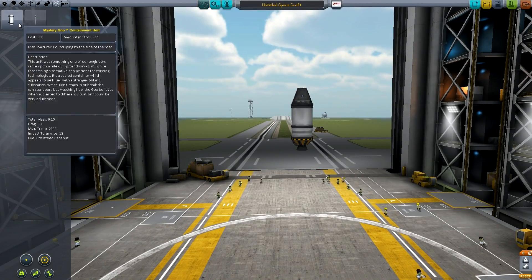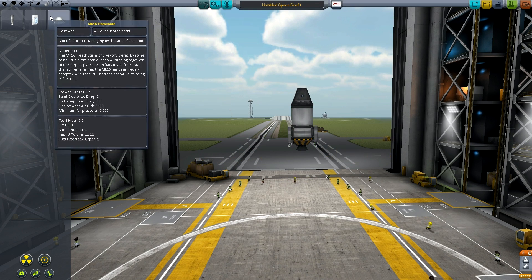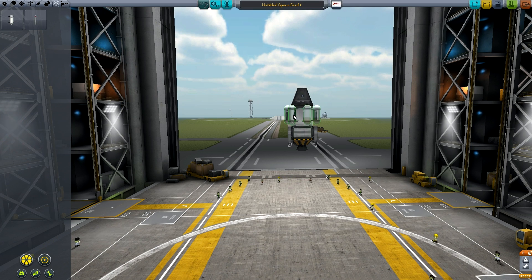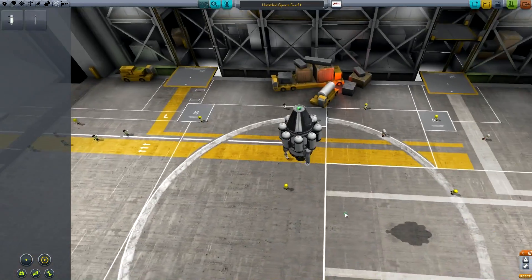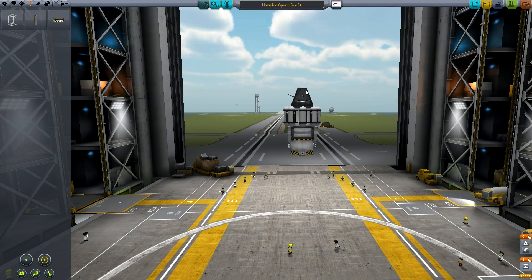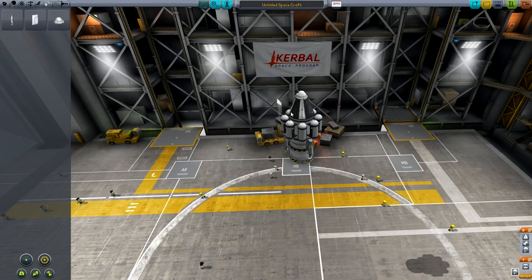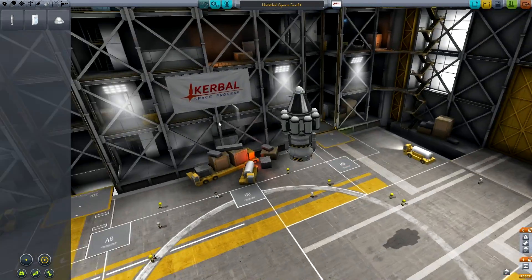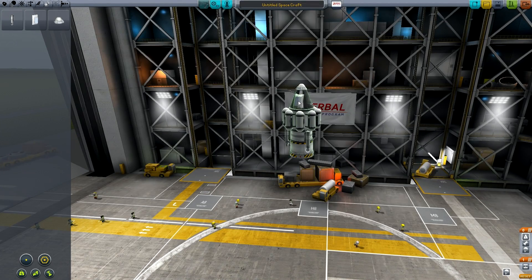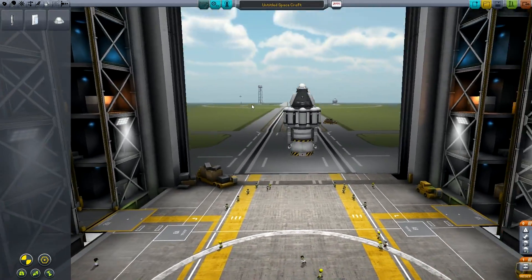That will be our lander. Let's put our legs on - 3 would be enough. Goo - we want lots of goo. 8 should be enough, that's plenty. Communotron, boink, and a decoupler. Parachute and we'll put two of these on. Put that up top there - you should be able to get out. Okay, so that's our lander.